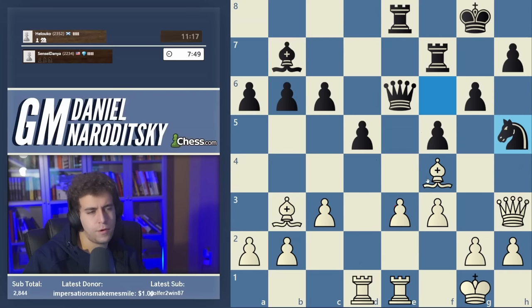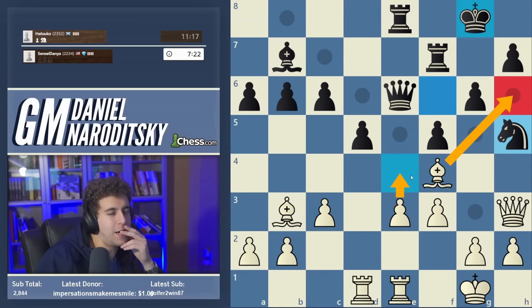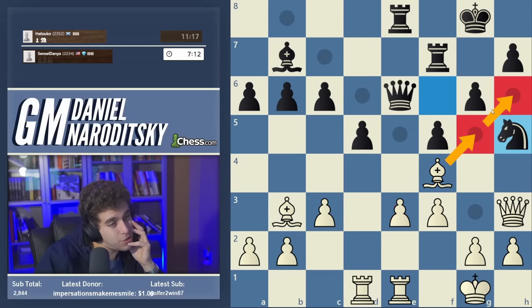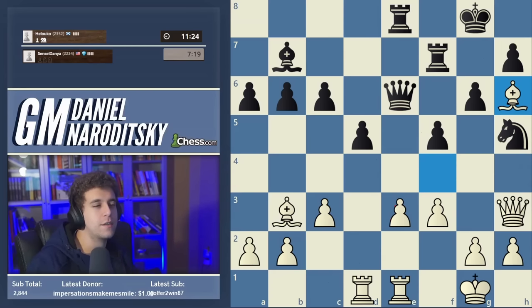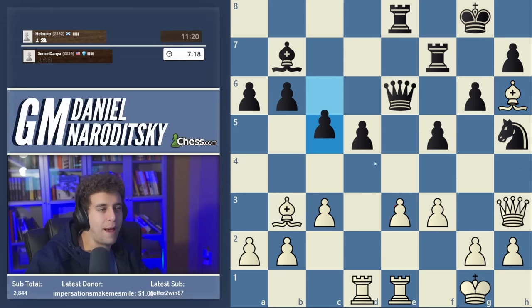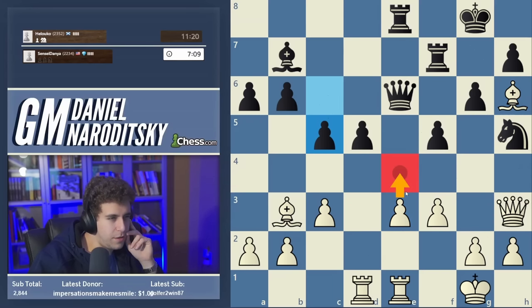Let's solidify our pawn. Knight h5 — we shouldn't give away our bishop, it's our main asset. The question is bishop g5 or bishop h6. Bishop g5 looks more natural, but the good thing about bishop h6 is that it essentially holds the king down and prepares e4. What sways me toward h6 is that it keeps the king on the eighth rank, opening up e4 ideas. If we can open up the center with black's king stuck on a back rank, there could be back-rank threats.